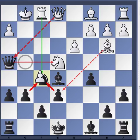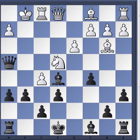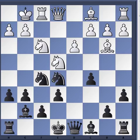Don't make the foolish error of getting greedy and playing G takes E5, because Queen takes H2 is mate. I figured I would just point that out — I know some of you were looking at that move.